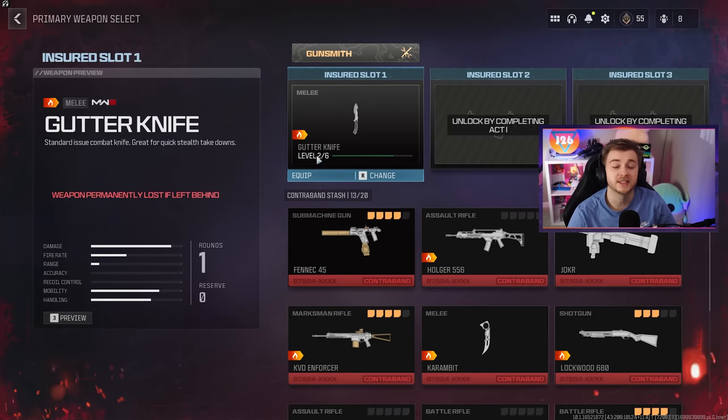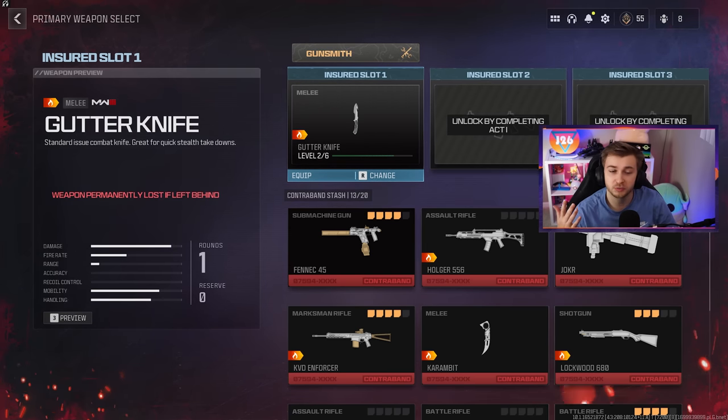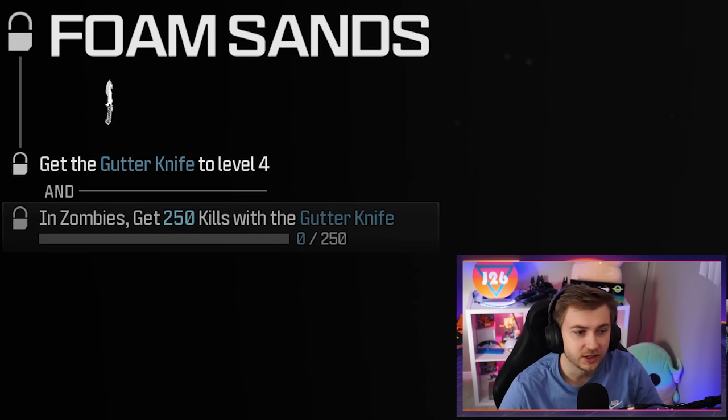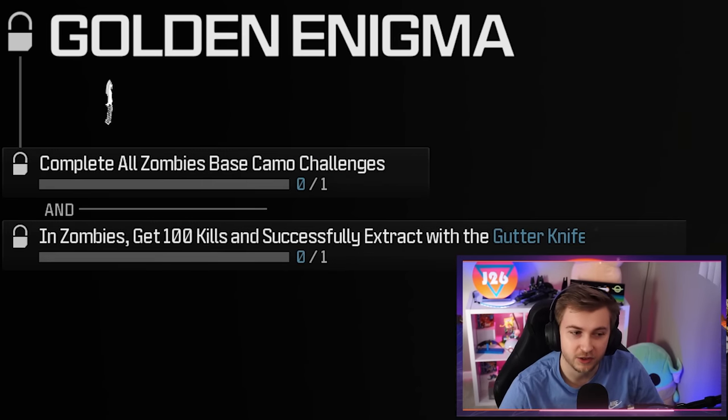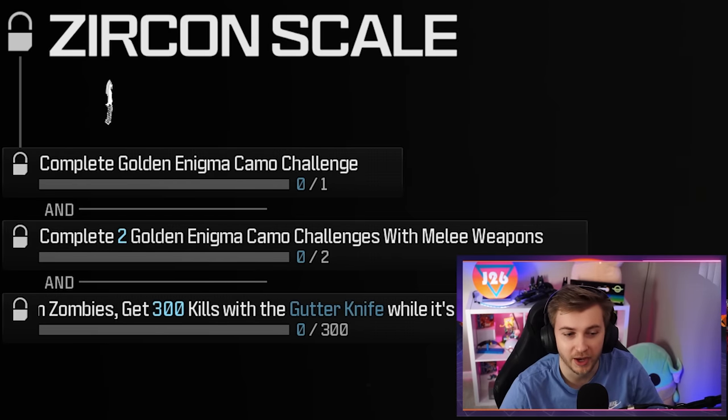We're getting one step closer to Borealis today because we're not just completing one class, we're completing two of them and they might be some of the easiest. The classes we're going for today are melees and launchers. You only need to do three weapons total and the challenges are pretty easy. For the melees, you just need to get 250 kills — that's the only base camo. Then it's a hundred kills and exfil, just like every other weapon, and then 300 kills while it's pack-a-punched.